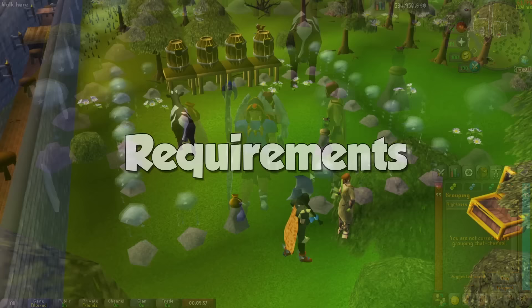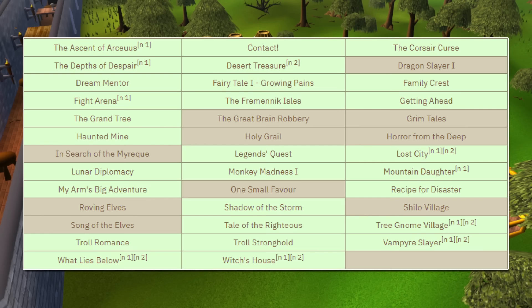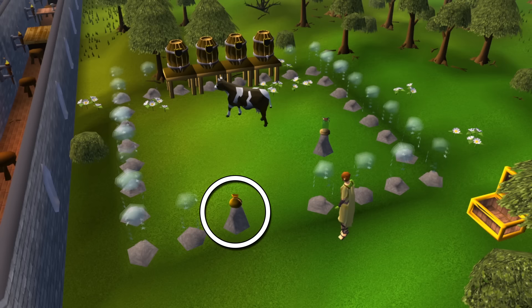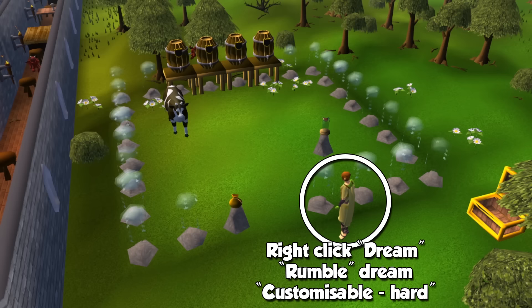So what are the requirements to start the Nightmare Zone? You will need completion of at least 5 of the quests you see on screen to start battling the bosses. If you literally only have 5 of these quests and you come here to train, you may have a miserable time, so the ones I have highlighted here are part of much easier quests that can give you decent points and experience per hour. In order to even begin a game at Nightmare Zone, you must deposit some GP in the coffer right next to the entrance. Each run will cost you 26k, or if you have a quest cape, each run will cost 16k. We will be using the customizable Rumble Hard setup for maximum efficiency, and honestly, no one uses the other options.